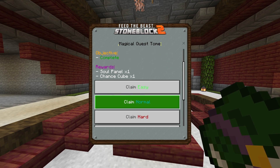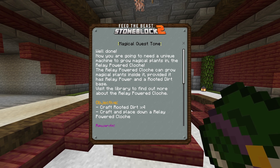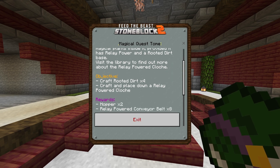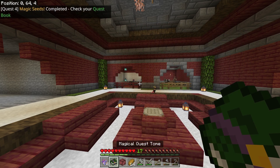We get a chance cube - we'll be opening that today. Well done - now you're going to need a unique machine to grow the magical plants in - the cloche, exactly what I want. The relay power cloche can grow magical plants inside it, provided it has relay power and a rooted dirt base. Visit the library to find out more about the relay power cloche. So we need to craft four rooted dirt and then place down a relay power cloche. We get some conveyor belts for this.